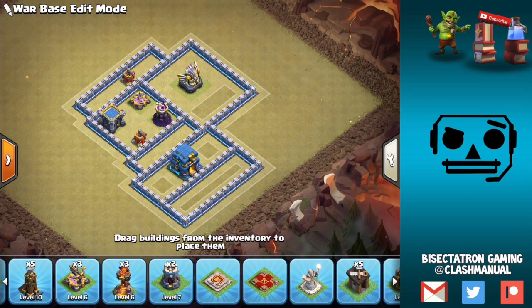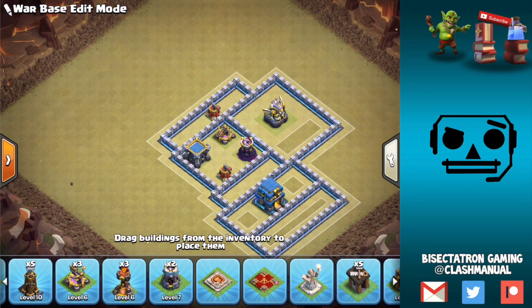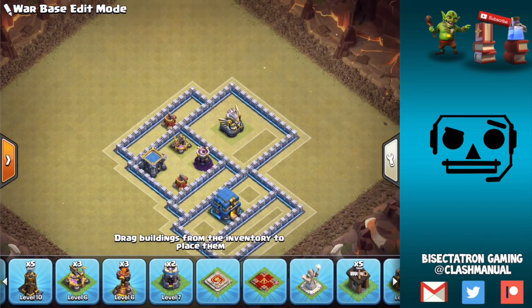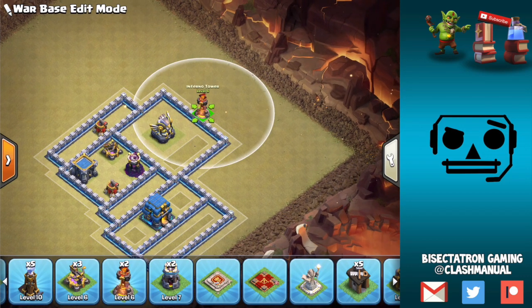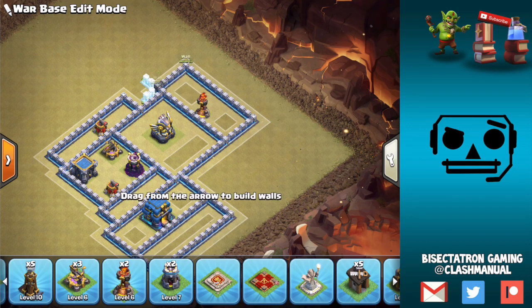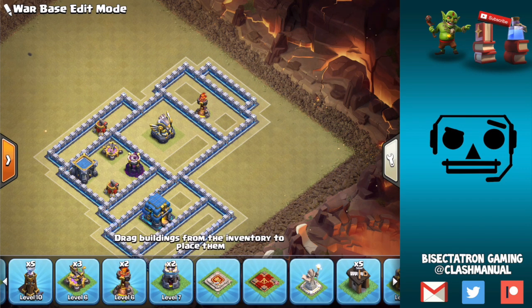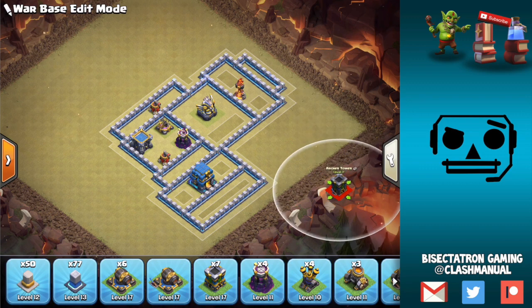Sometimes I like to put a single Inferno by the Town Hall, but I'm going to keep with three multi-Infernos just because of how popular bats have been. We'll do the three multis and start to decide where we want to put them. I'm thinking we'll put one out here, then have a small compartment around it — this can kind of pop up here to protect it from the Queen so it can't be sniped from the outside. Keeping that distance from the Queen is very important.